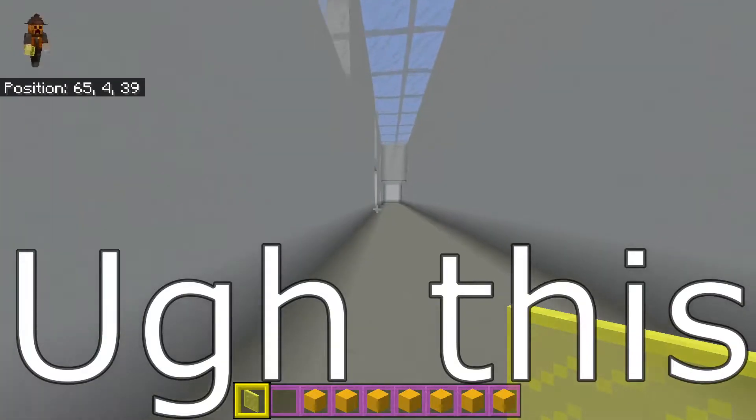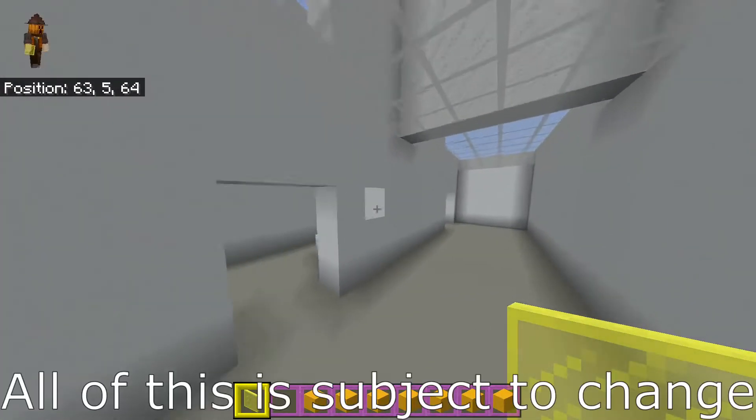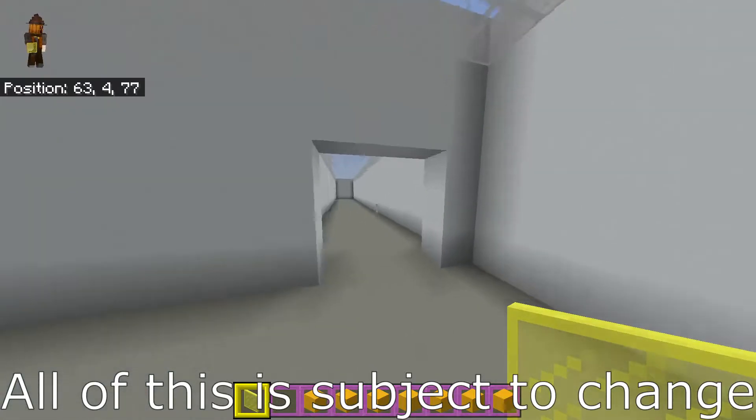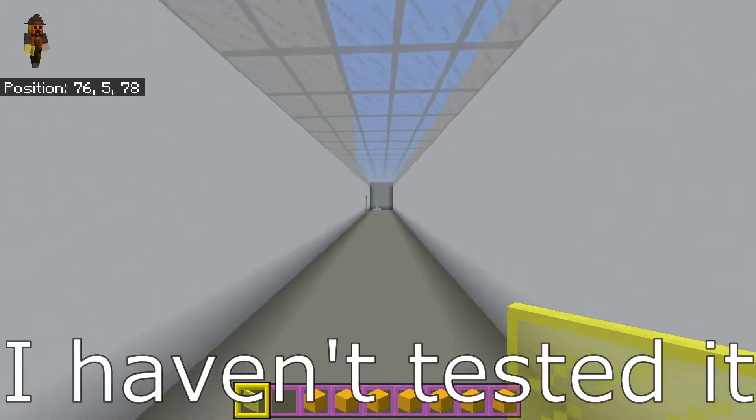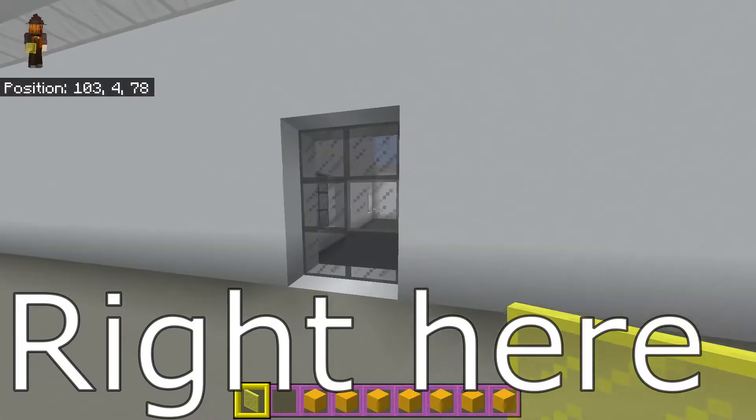We're just gonna walk through the map. There's this very long corridor right here. All this is subject to change — haven't tested it at all, but I'm planning on doing that. Right here is the gray spawn.